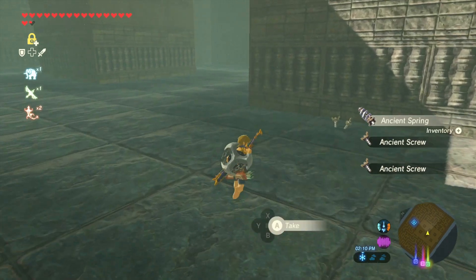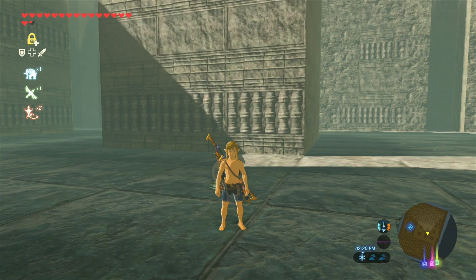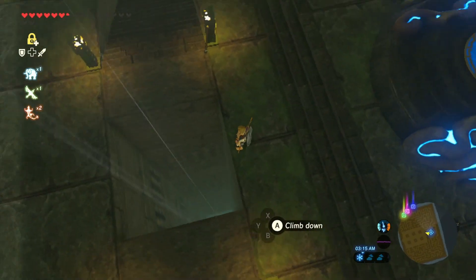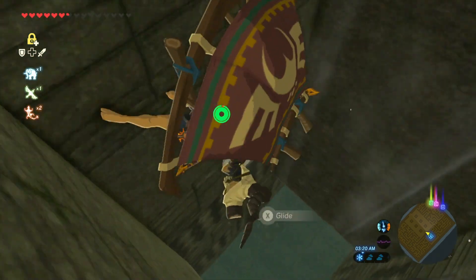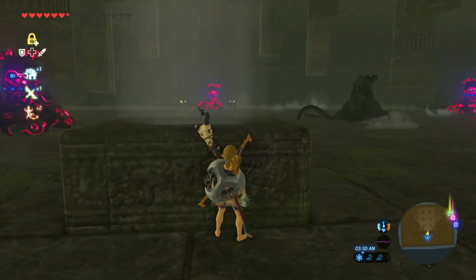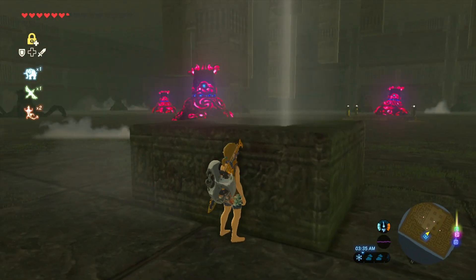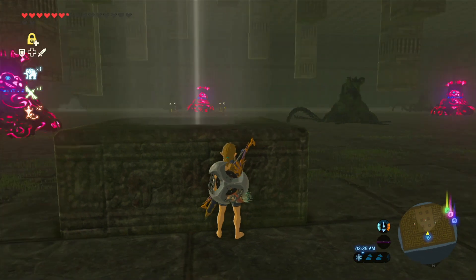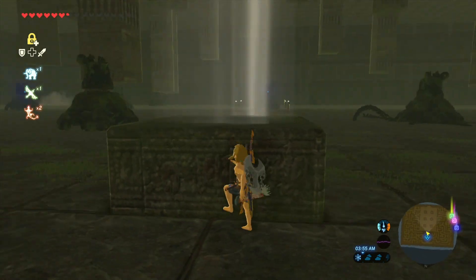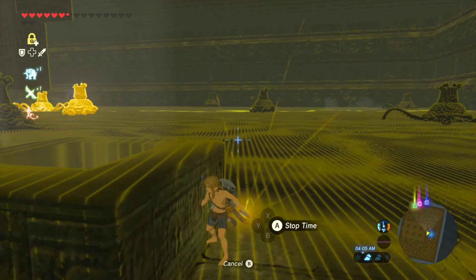Guardians can definitely be beaten without Stasis+ and without getting hit. The Master Sword is what's really critical. I was low on energy when I started, so I went and screwed around for a while, used it up, let it recharge, and then warped back to the shrine. Then you jump into this hole and you're in the guardian chamber — greeted by four stationary guardians. There are six total: the four stationary ones and two with legs. I'll put on Stasis vision to show you all six.